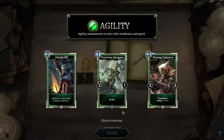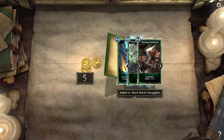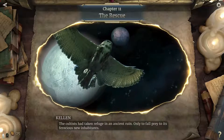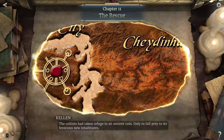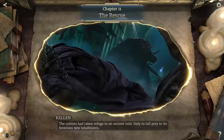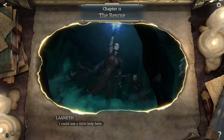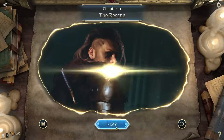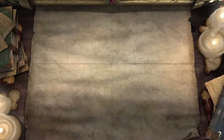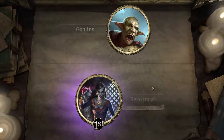Pilfer: you may play this for free when you draw it from a rune loss with Prophecy. And Pilfer — bonus effect when this damages an opponent. The cultists had taken refuge in an ancient ruin, only to fall prey to its ferocious new inhabitants. I could use a little help here. Black Marsh — this deck seems good.